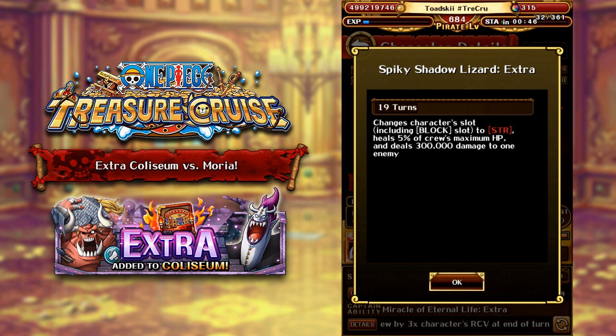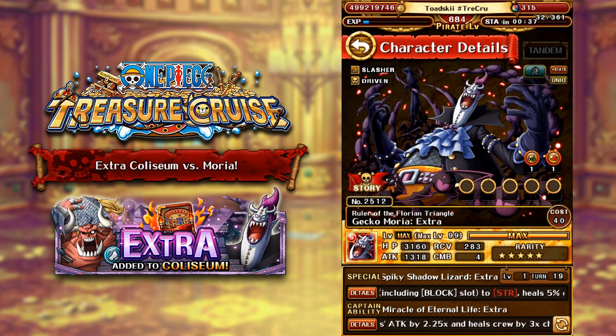I believe the original version still gives themselves a matching orb, but I'm not too sure if it gets rid of Block Orbs. The original version doesn't heal 5% of your crew. It's pretty interesting though — you can still use this character on a Bartolomeo and Cavendish team, because this character is Driven, works on that team very well, and the gradual healing you get from specials like this is kind of good for Bartolomeo and Cavendish.